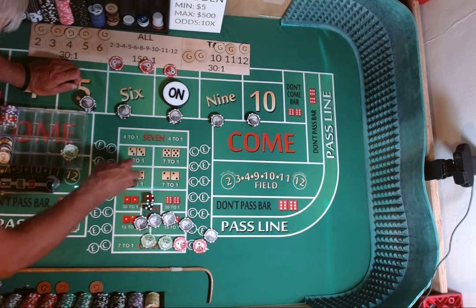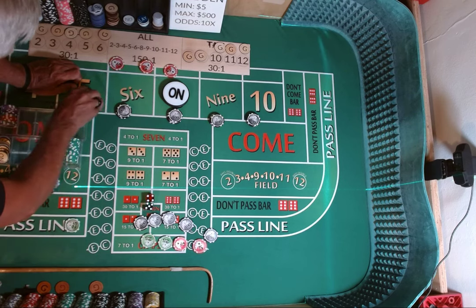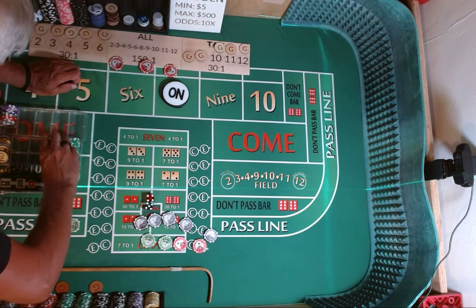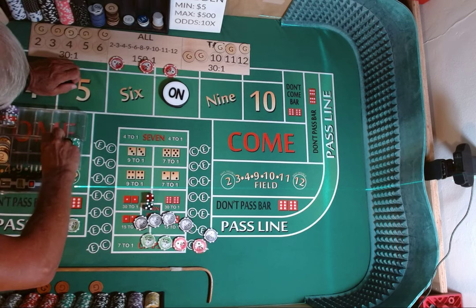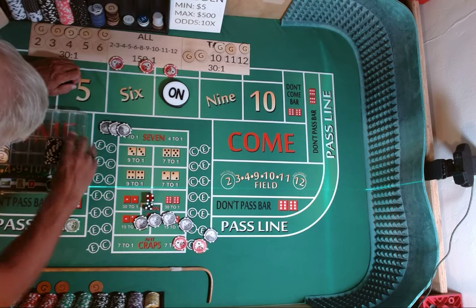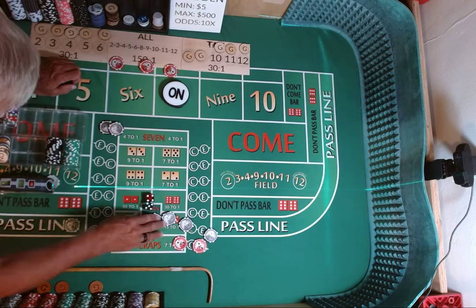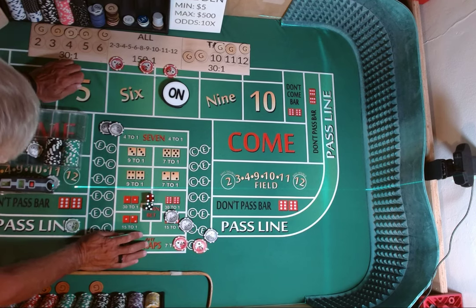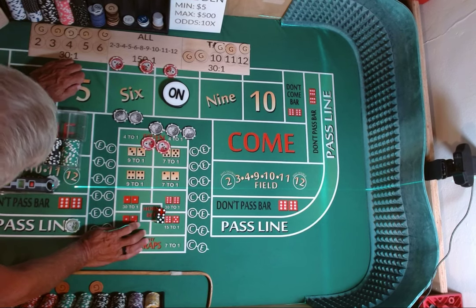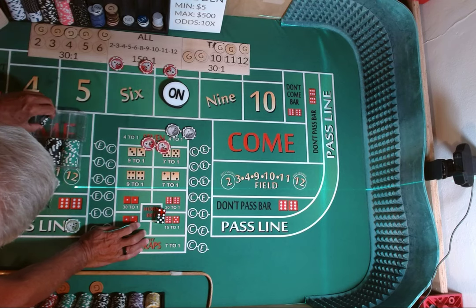We're going to pull all of our bets down, even the hard ways. We are going to make sure we have our $2,700. So there's $25, $27. We are in profit — $510. We are going to take $300 of it, set it in our profit rack. We are going to play with $210.